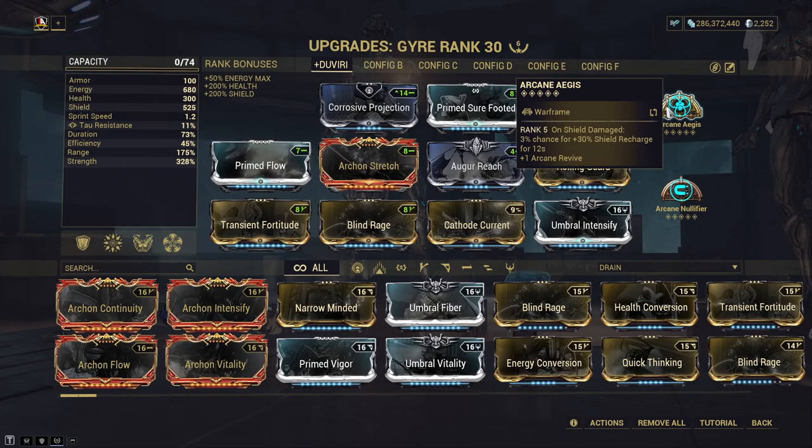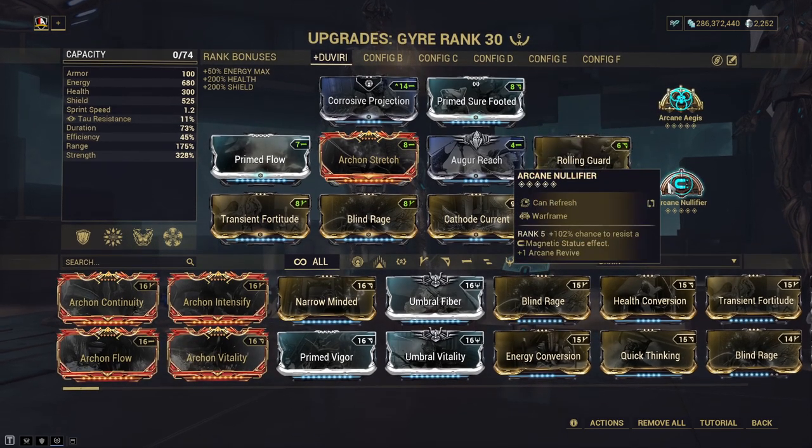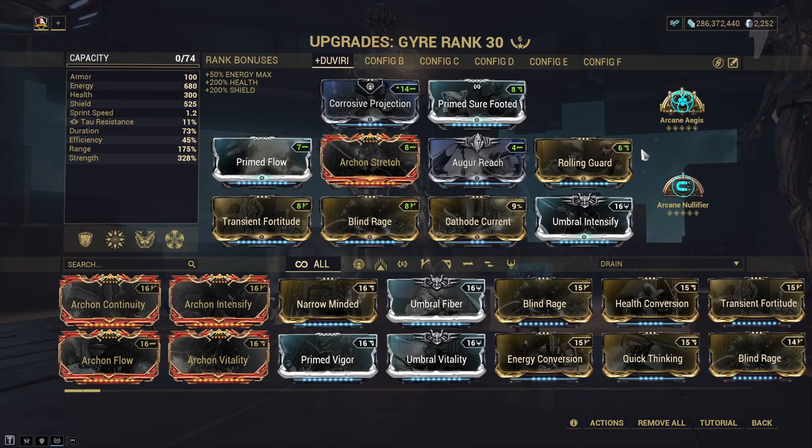For the arcanes, I honestly think you can flex these to fit whatever needs you require. Mold Augmented for extra strength can help if you're needing it more, for example. But with so many new arcanes coming out lately, fit in whatever suits your playstyle and experiment around with them. I honestly keep changing mine, and for now it's minded toward Duviri Steel Path circuits, hence things like Aegis and Nullifier. But again, flex on whatever you want to fill in here — it's entirely up to you.